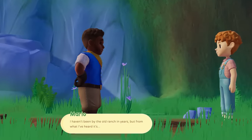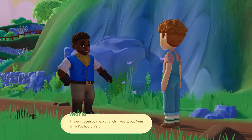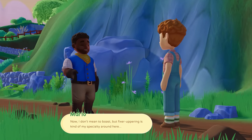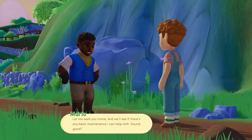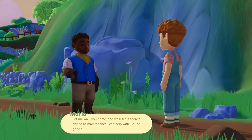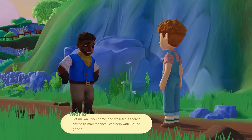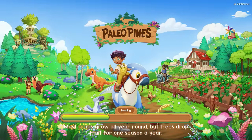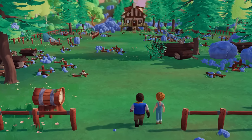Oh wait, were we supposed to go talk to Marlo? I haven't been by the old ranch in years but from what I've heard it's a bit of a fixer-upper. Fixer-upper is my kind of thing — let me walk you home, we'll see if there's any basic maintenance I can help you with. Sound good? We are apparently a child — why are we living alone? I have no idea!